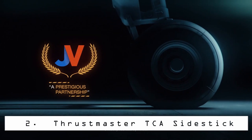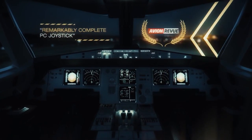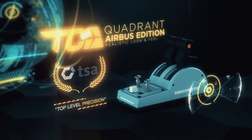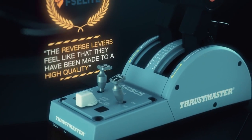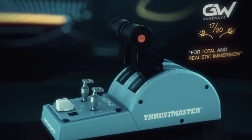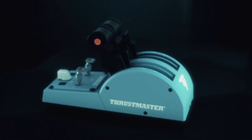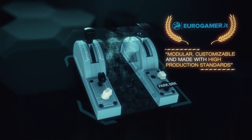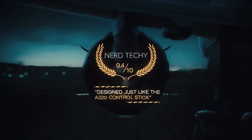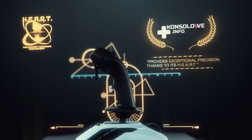Number 2: Thrustmaster TCA Side Stick Airbus Edition. With the arrival of Microsoft Flight Simulator and Star Wars Squadrons, we saw a sonic boom in interest for compatible flight sticks. The Thrustmaster TCA Side Stick Airbus Edition arrived just in time and swiftly sold out. But it's back now and a solid upgrade for any wannabe long-haul pilot looking to ditch the controller for Microsoft Flight Simulator.